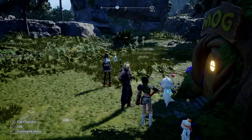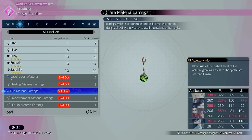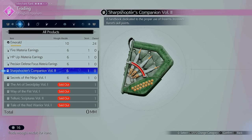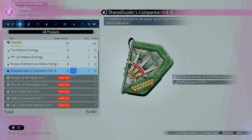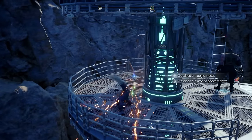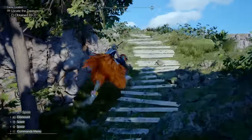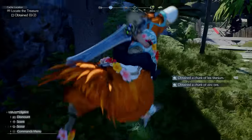One of the places to get good stuff is the Moogle Emporium on your map. Once you round up all the Mooglets you'll have access to Fire Materia Earrings — which give you a free fire spell without taking up a materia slot, just an accessory slot — Sharpshooter's Companion Volume 2 for Barret, and Secrets of the Ninja Volume 1 for Yuffie. Get these for more SPs to learn more skills. If you're short on Moogle Medals, farm them at activation towers on the map or at cache locations. Breaking boxes and saving in front of their spawn point then reloading apparently makes them respawn.